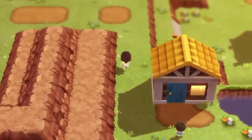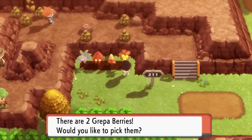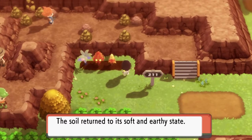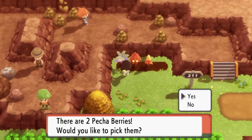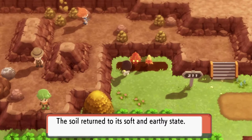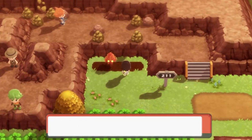I believe this is the area where we can get out of here and get to Snowpoint City. The good thing is we now have the Surf HM, so we can actually get moving through these water routes.